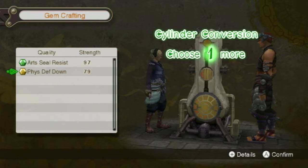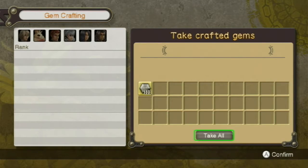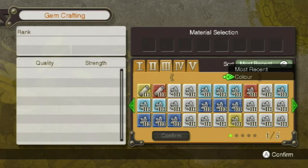Yeah, I don't really care about the art seal resist, so let's go with the physical defense down. We lost the other one but that's okay. 27 — not as high as I was hoping for, but you know what, we can make that work.